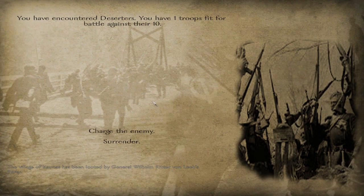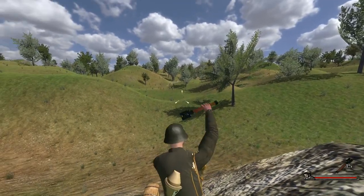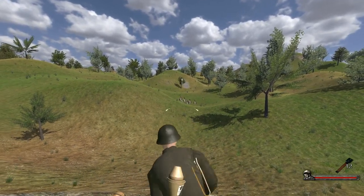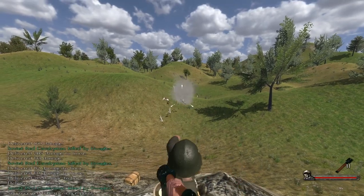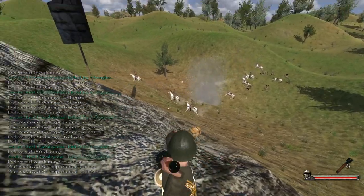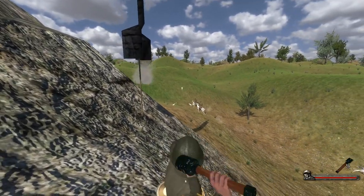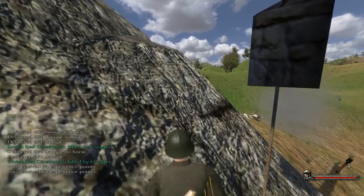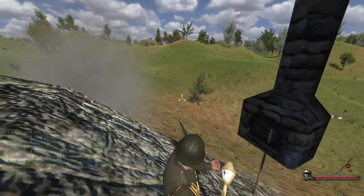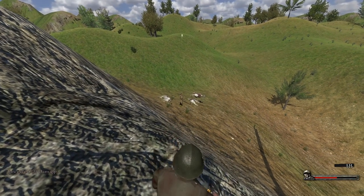Now for some bonus combat content. This is our pistol. We can throw grenades — we've got a hell of an arm on us, we need to get in the NFL as star quarterback. We also have a rocket launcher — that's loud and we missed. Back to the pistol.